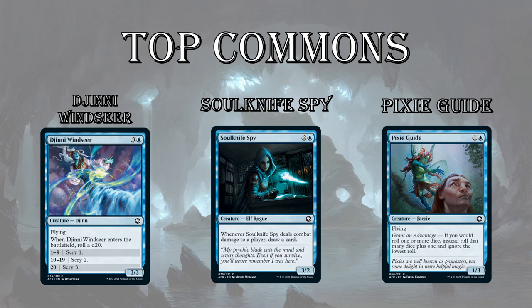Speaking of die rolling, Pixie Guide is going to be very strong in the right type of deck. The reason I put this at number three is because it's still a 1/3 creature for 2 mana that has evasion, so you can suit it up with equipment. But also, whenever you roll one or more dice, you roll an additional die and ignore the lowest roll. So if you cast Genie Windseer with Pixie Guide in play and your first roll is a 9, you can roll again. This doubles your chance of getting a nat 20 and really cuts down on low rolls.